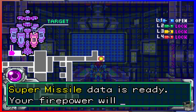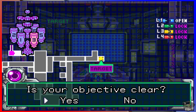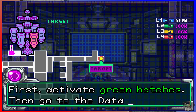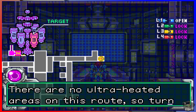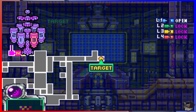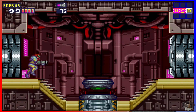Super missile data is ready — your firepower will triple. First, activate green hatches, then go to the data room. There are no ultra-heated areas on this route, so turn around if you enter one. Also, you'll die, so don't do that either.